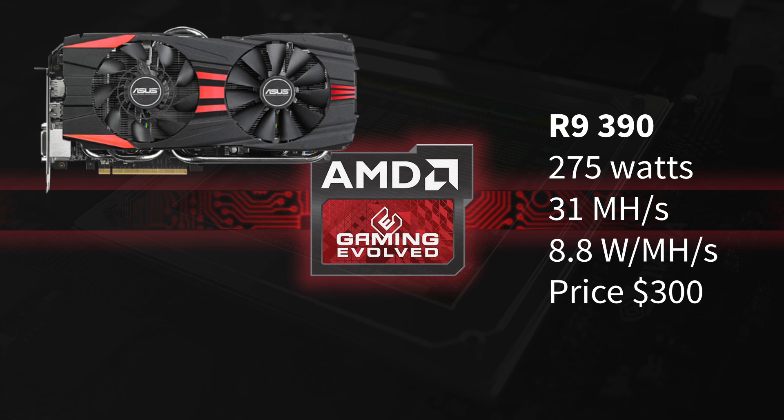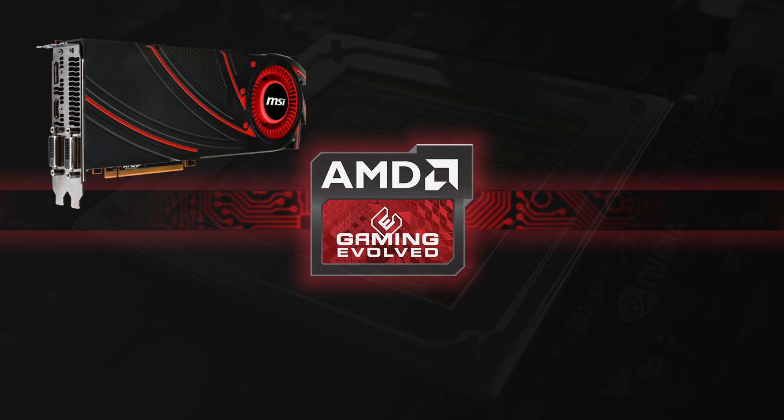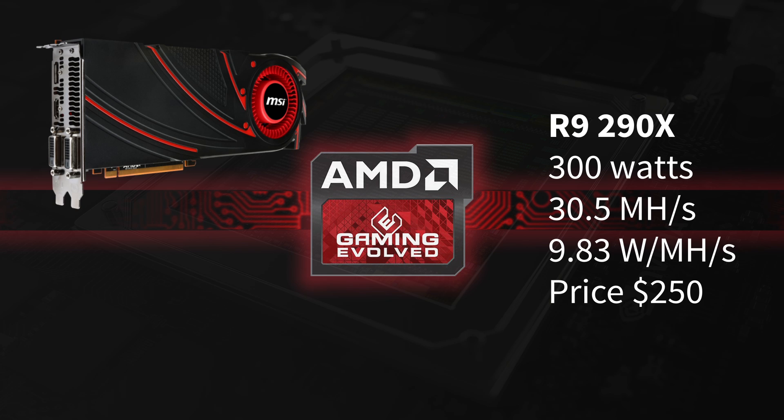The R9 390 uses 275 watts but it hashes at 31 megahashes per second, equal to 8.8 watts per megahash. It comes at a low price of 300 dollars. Next up we have the GPU R9 290X. It uses a stunning 300 watts, hashes at 30.5 megahashes per second, using 9.8 watts per megahash. Price is 250 dollars.